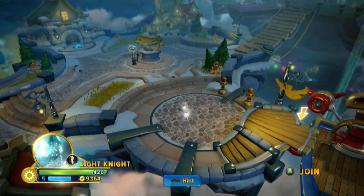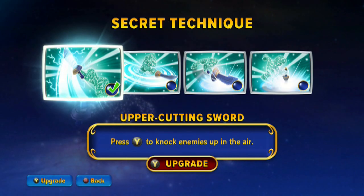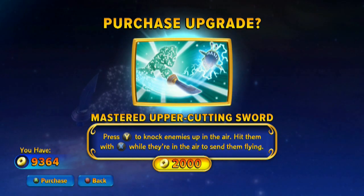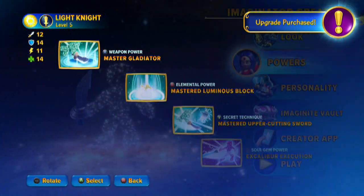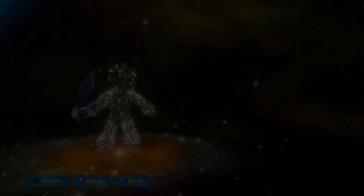Did we showcase the Uppercutting Sword? I think we did but we didn't master it. Right there: 76 to 114. Let's upgrade it. Mastered Uppercutting Sword: Press Y to knock enemies up in the air. Hit them with X while they're in the air to send them flying. Is that going to do the same damage? 76 to 114 — yes. I can't fully showcase that here; we'll have to go upstairs for it.